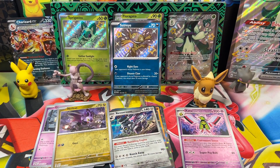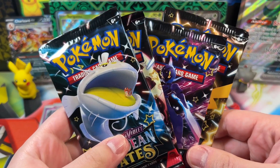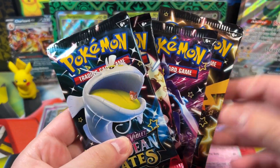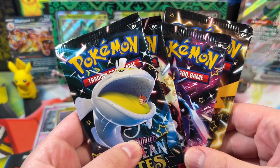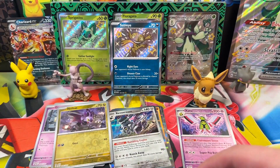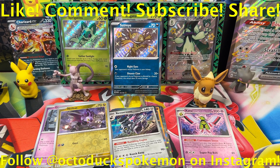Charizard can go to the side — our main event is definitely the Sableye. We went two for four, which means we need three for four in the next video to hit our goal. I'll be opening the next four packs and showcasing a new product from the Pokemon Center. Remember to like, comment, subscribe, and share. I get the bad pulls so you don't have to. I'm OctaDex Pokemon, and I'm out.